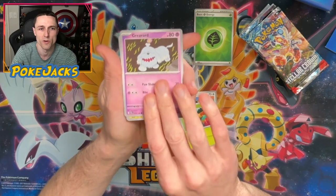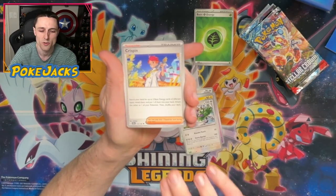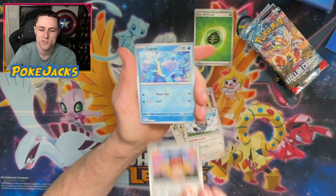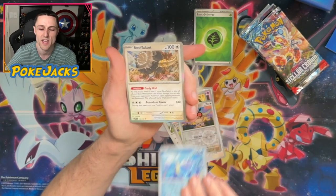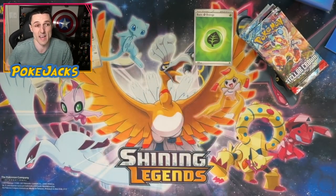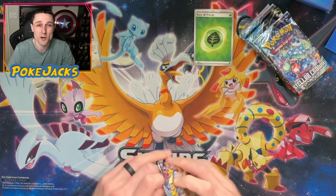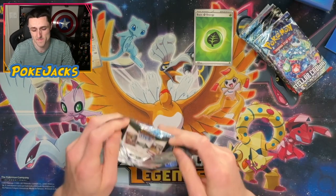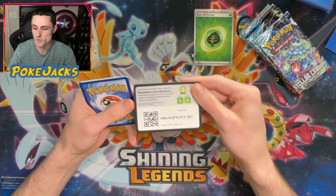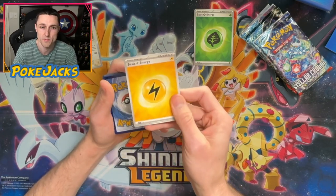We start off with Hoot Hoot, Grubbin, Grimsnarl, Joltik, Tornadus, Crispin, Double. We've got Hoot Hoot in reverse, a Lapras in reverse, and a Booferland Hollow to start off. I'd much rather have the bad pulls at the start — the mediocre pulls. Because when it comes down to it, I want to complete the set as much as I can. That's why we opened the packs. Otherwise, if we were just interested in the hits, I'd probably just buy them separately anyway.